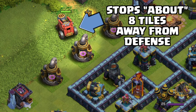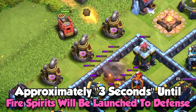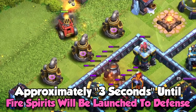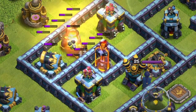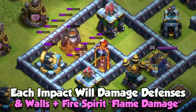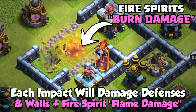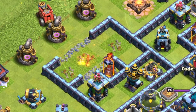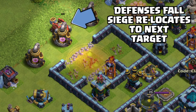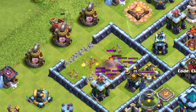When you place it on the map it will look for the closest defense, and then about three seconds will pass and it will catapult fire spirits onto that defense. Where there is a clump of defenses together, each individual impact of the fire spirits will do damage to walls. The fire spirits also leave behind a radius of flame damage that continues to deal damage to defenses within that radius.